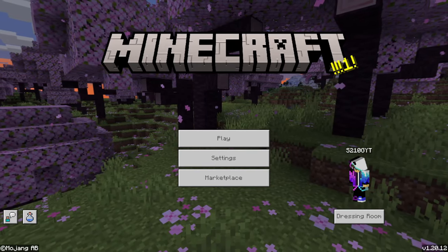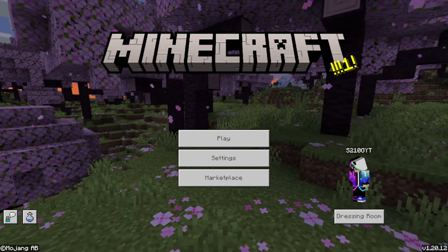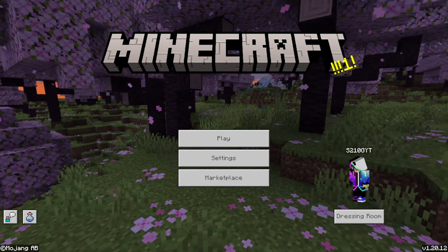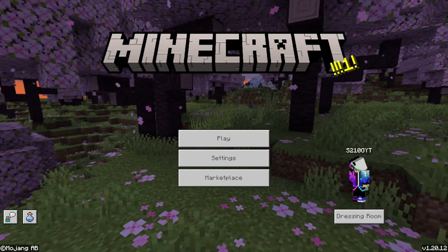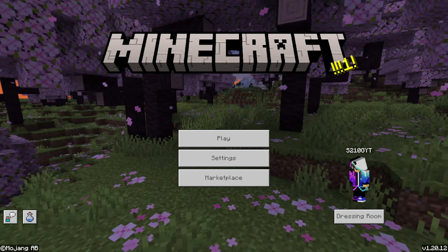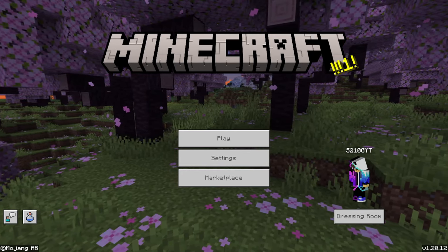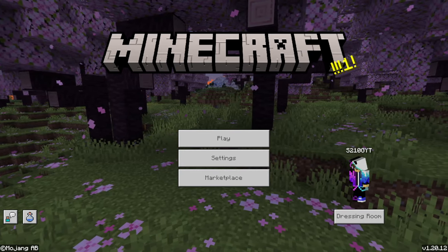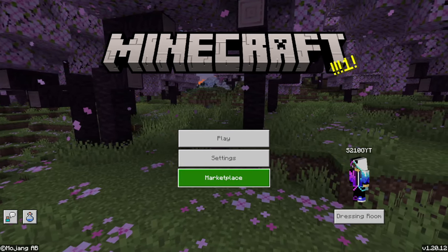Hello everybody, my name is Steven210Gaming. Welcome back to a tutorial on how to join the server. In the description down below, you're going to join the Steven SMP Discord, and once you do that you'll go to Discord, go to Server Info, and you're going to find the links to the server on there.